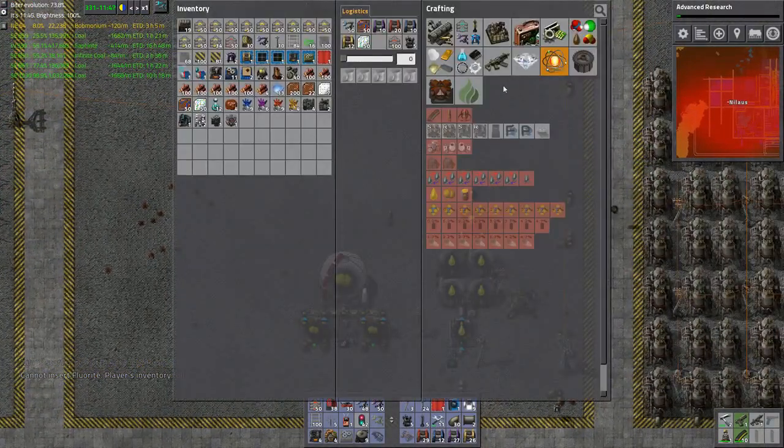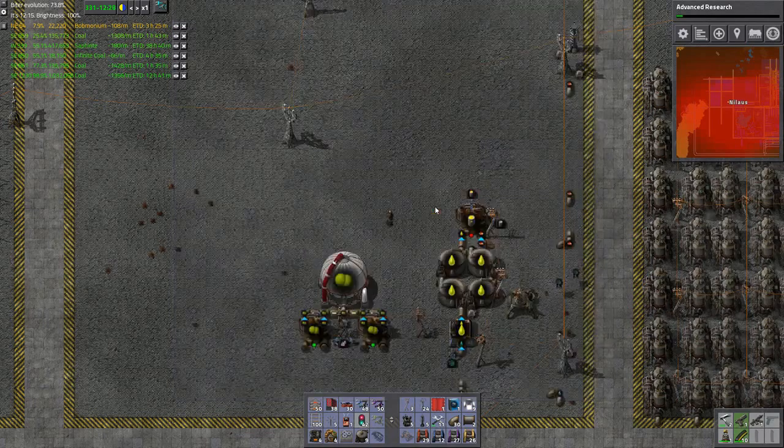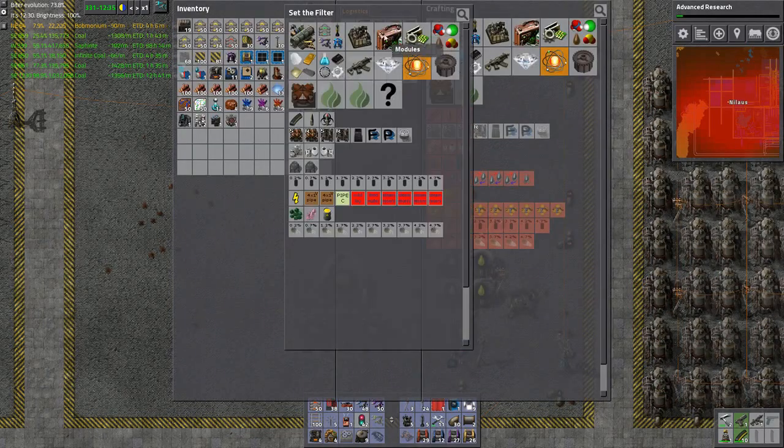I will now make the yellow cake - uranium hexafluoride 0.7, great. That's also made. Let's request some more of these.